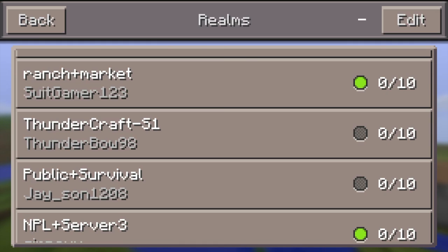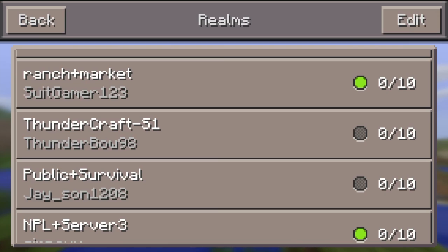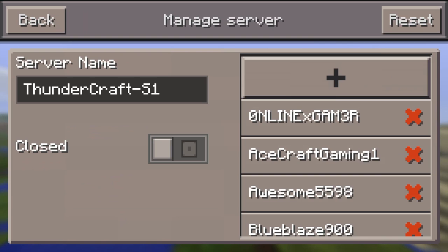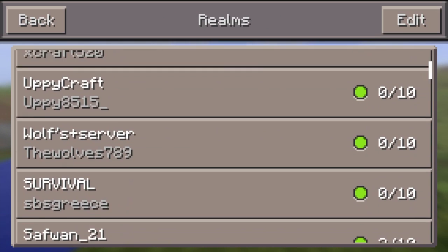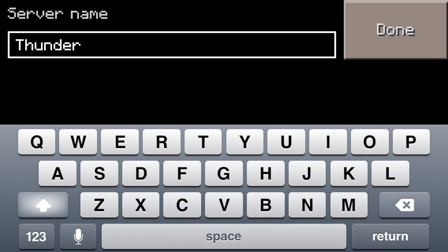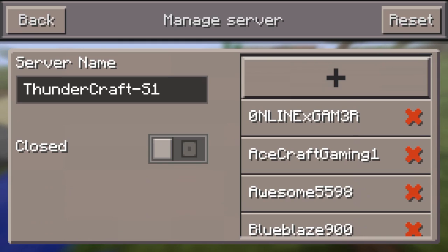So first, in order to set up your server, you're going to tap Edit and you're going to see a screwdriver and a wrench icon. You're going to tap that wrench thing, and this is going to be the server manager page. On the top left corner of the manager page there's the server name that you can edit. Right now there's a bug where you can't put any spaces, so I put the whole thing as one individual name: Thundercraft-S1. That's the name of my server.